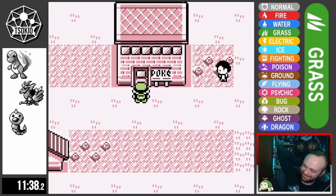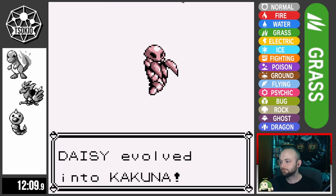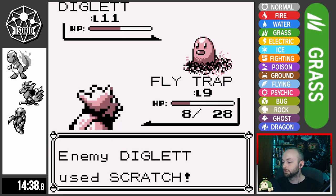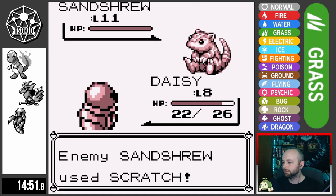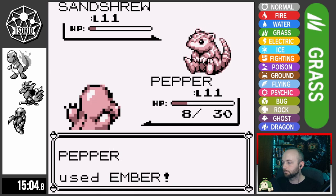I go train a little bit more and get Daisy evolved and leveled up before taking on the Junior Trainer again, purely for my dignity. Diglett once again knocks out Flytrap in three hits, and then after Pepper knocks it out, I switch in Daisy for experience. Sandshrew does not crit on Pepper this time, allowing me this incredible victory.